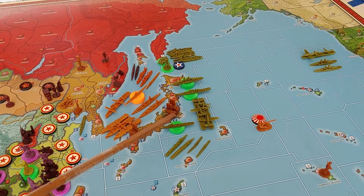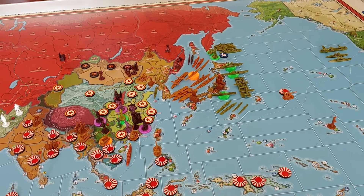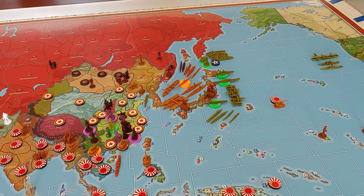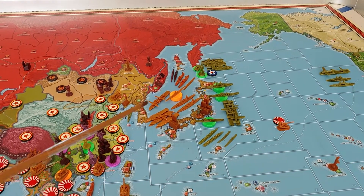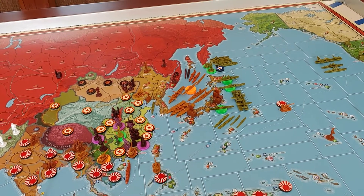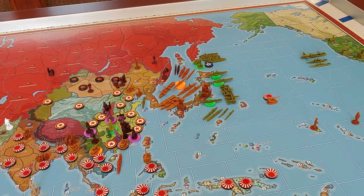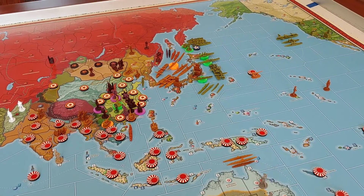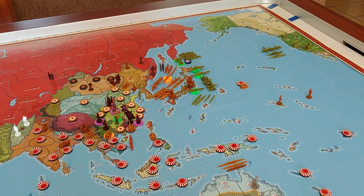The U.S. would then be in a position to counterattack and probably wipe out the rest of the Japanese fleet. Japan might be constrained to just buying some ground units to hold on to Japan itself, because the U.S. has such a lead in naval units and with all those ships in Japanese home waters, it's hard for Japan to put new ships down without them immediately being attacked. Japan is collecting $49 plus bonuses and wartime income rolls, so they're up to around $60 something dollars every turn — they're not hurting for money. But maybe the Germans and Italians can apply more pressure on the U.S. in Europe and draw some of that economy away from the Pacific.